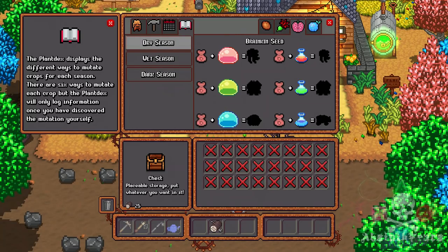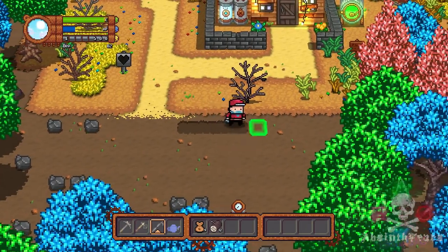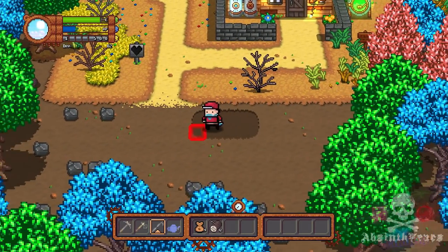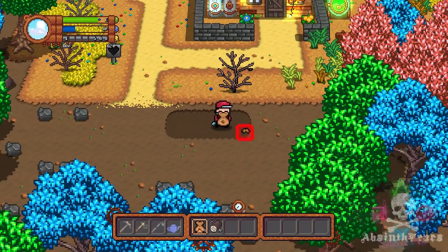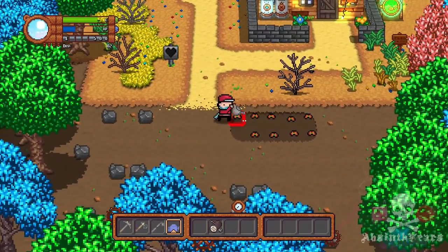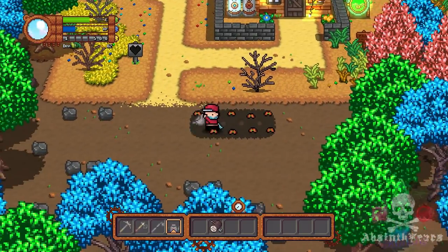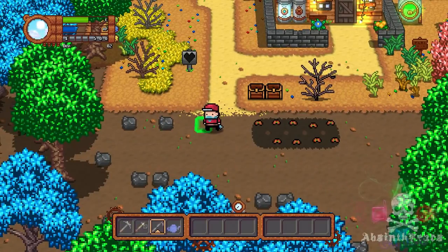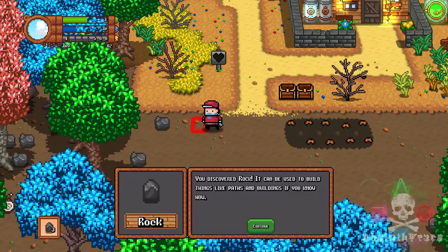Let's get down and dirty and plant these seeds. As any knowledgeable farmer knows, we have to plow with our hoe, plant seeds, then water with our trusty watering can, refill from the water source, and keep doing it. Then, once that's done, continue to collect wood and stone — these resources will come in handy later, like to upgrade the barn or our house. Let the grind begin.